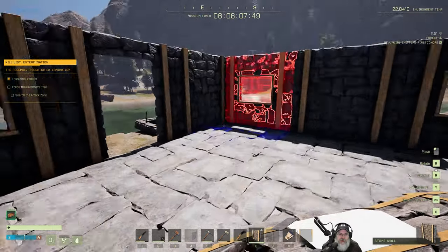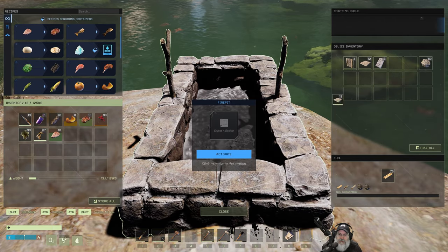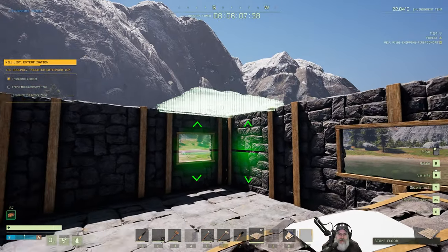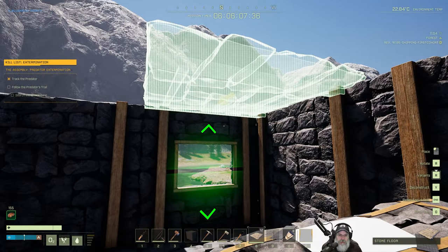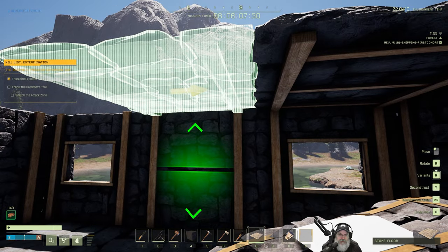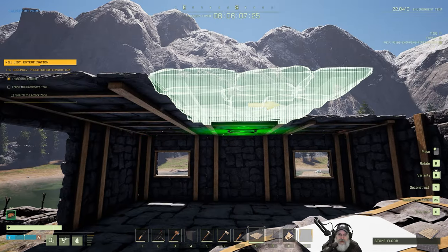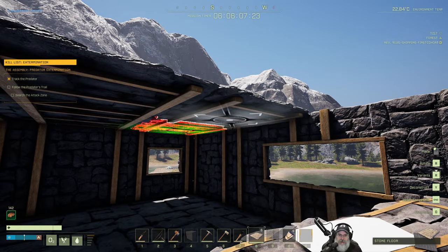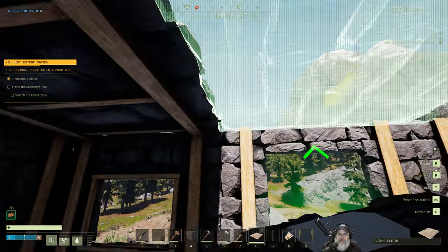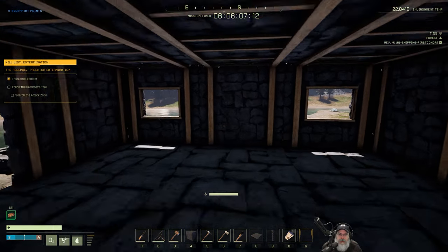Let's go grab the ceiling pieces and put them in place. We want to make sure they're all going the same direction — as long as they're all the same, because otherwise we won't have symmetry. We want symmetry, not asymmetry. Look at that — it's a beautiful thing.